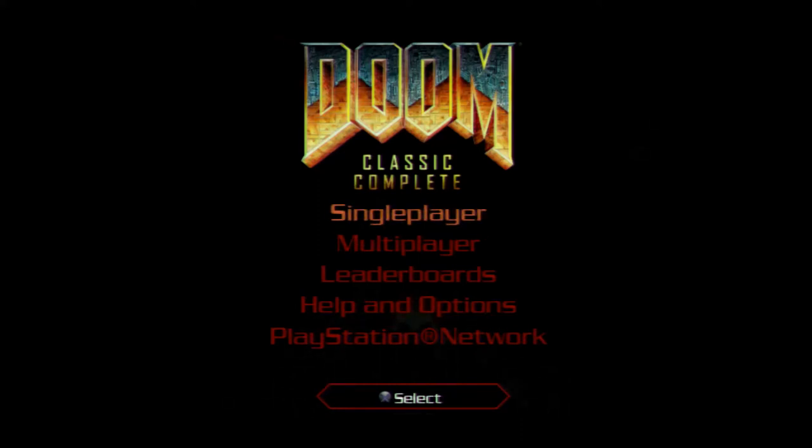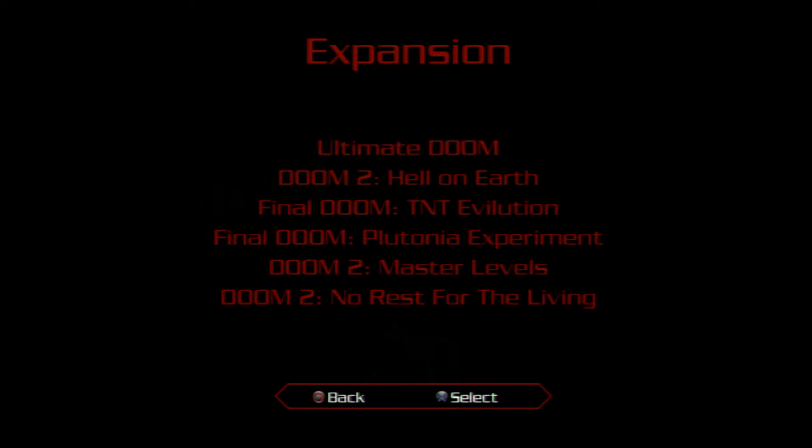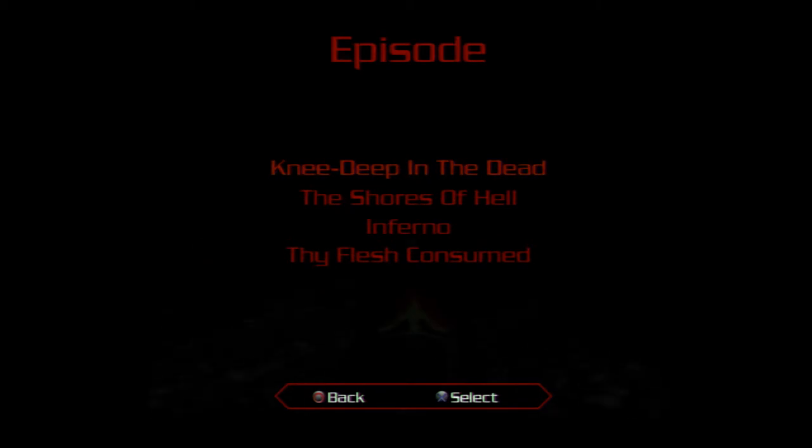Welcome back, ladies and gentlemen. Today we are going to be playing some Doom Classic Complete, circa the Sony PlayStation 3 — a game that is no longer available, but we're going to be playing anyway. This has pretty much everything: Ultimate Doom, Doom 2, Hell on Earth, Final Doom both parts, the Master Levels, and No Rest for the Living — all the Doom Classic you could possibly want. A lot of that's not available on the current gen PlayStation 4 releases, but luckily I bought it back in the day.